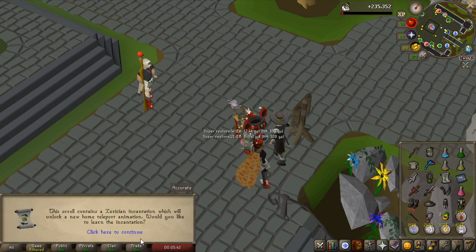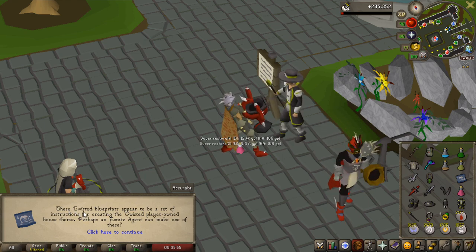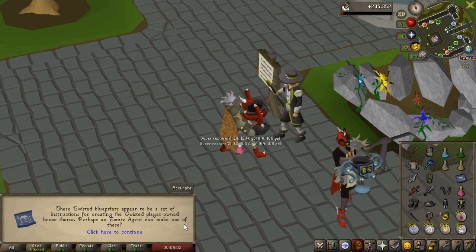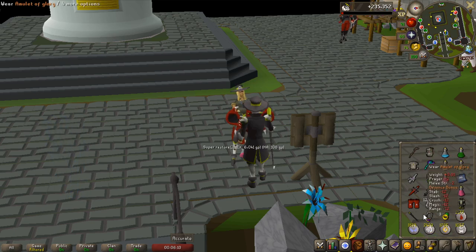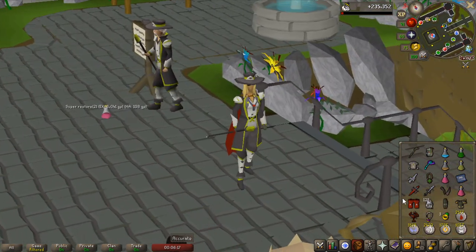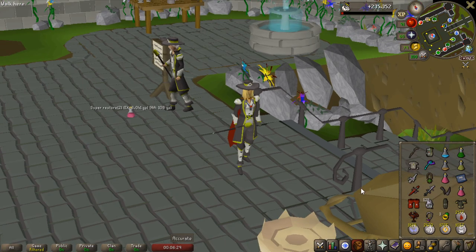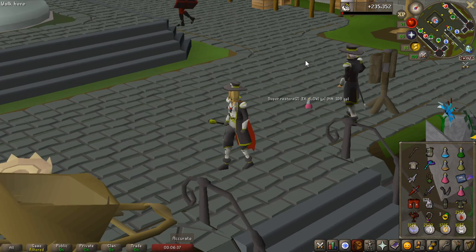Now I'll just read the teleport scroll — learn the twisted league home teleport, done. Then the blueprints: you inspect them and it says something about the estate agent. 'This twisted blueprints appears to be a set of instructions for creating the twisted player-owned house theme. Perhaps the estate agent can make use of these.' Okay, so I have to go to the estate agent for that. That's pretty much all the rewards, so I'm going to equip this set — it's the same set he is wearing, which is a very very nice skilling outfit.